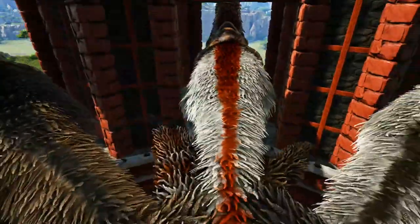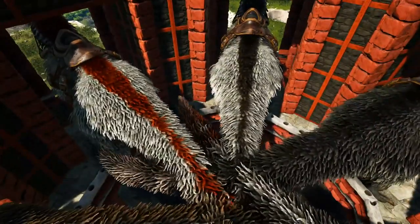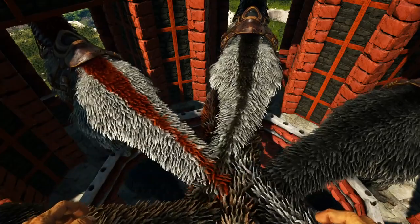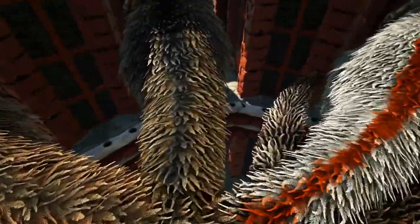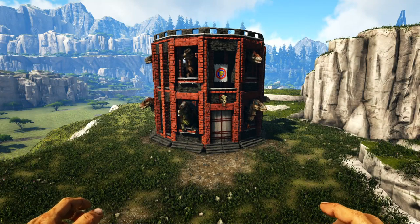The reason for keeping the build compact is that if you're building a kibble farm for extraordinary kibble using Eutyranus, you should already have cryopods at that point anyway. When you bring the dinos up, make sure you back them up tight to the railings so that when they lay eggs, the eggs will fall over the railing and down to the floor below.